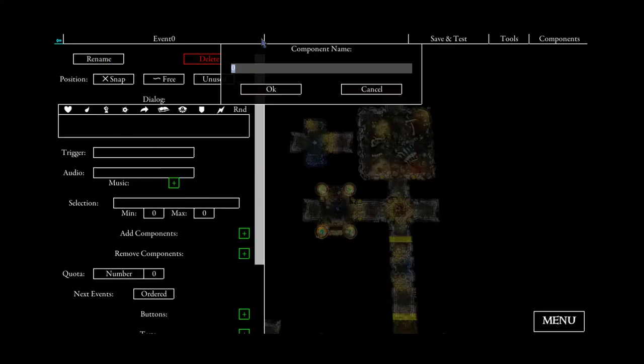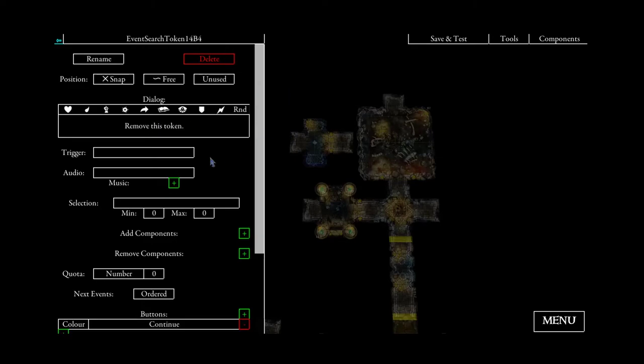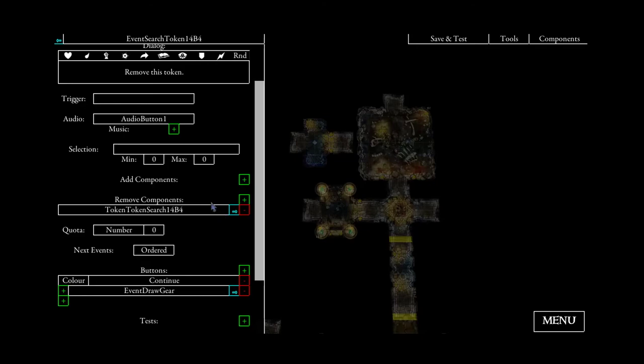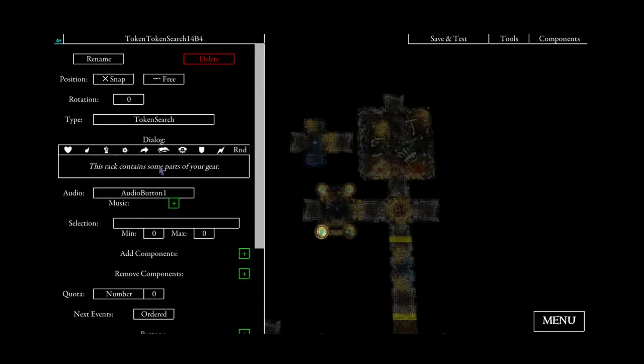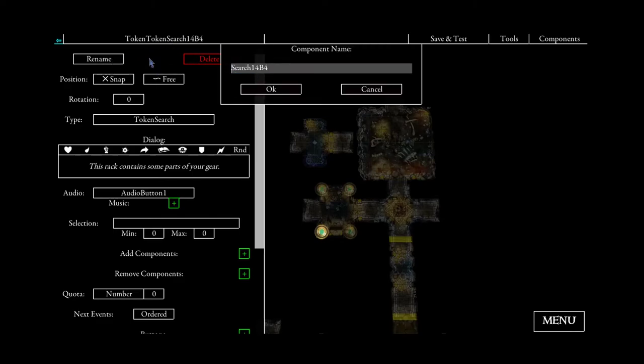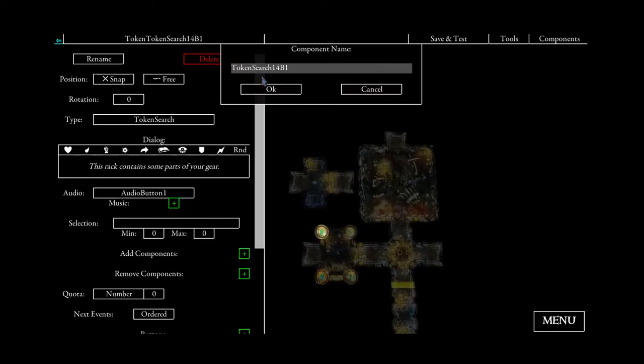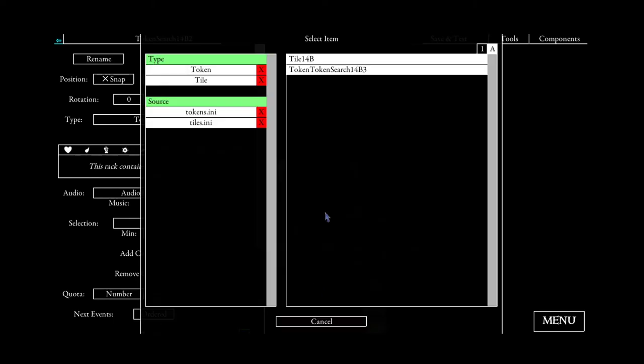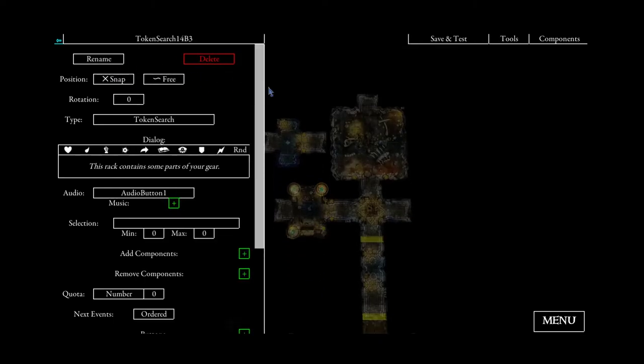Now for the last one: search token 14B4 — text, remove action, and the follow-up event. By the way, always check in between that you remove the right token. Sometimes this can lead to annoying bugs where you're not sure why suddenly a token disappeared which you did not want to disappear. That's always a reason why you should really look at the names of the tokens and not use the default names. The good thing is it automatically renames everything, so if an event points to a token, you don't have to rename it everywhere — it will automatically be renamed.